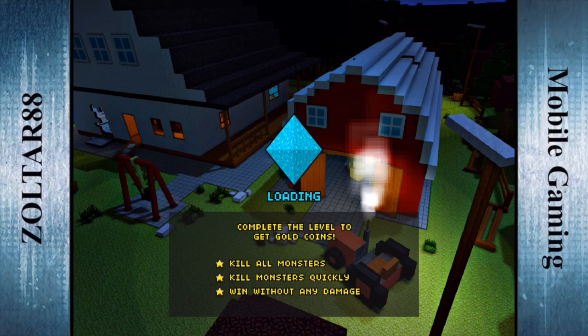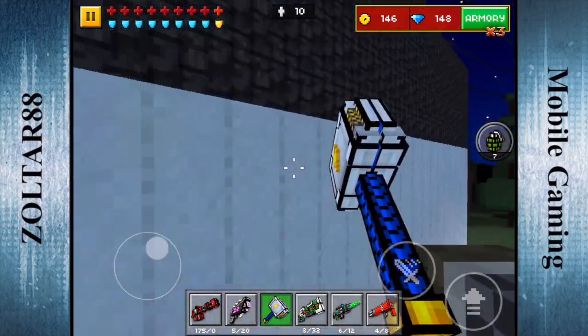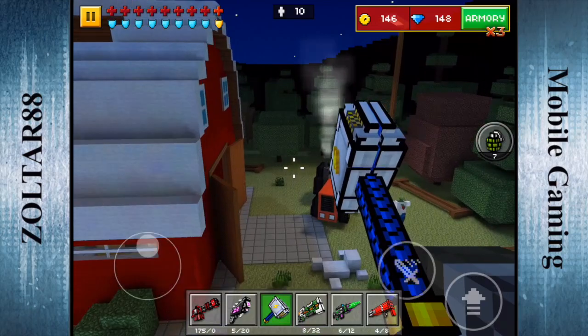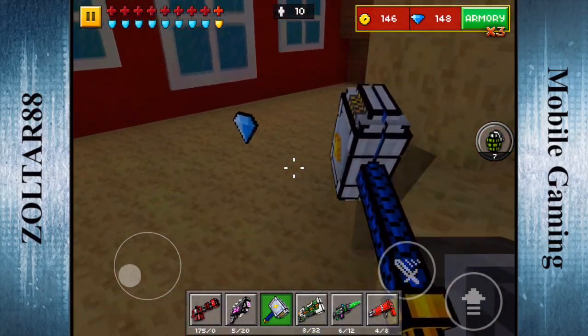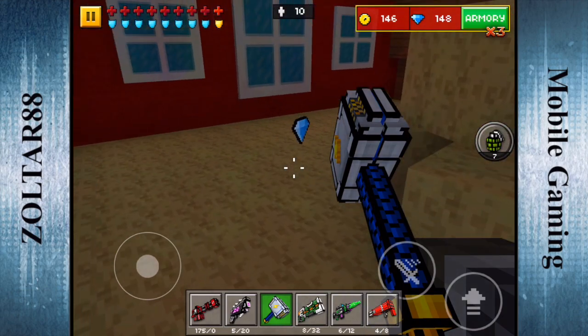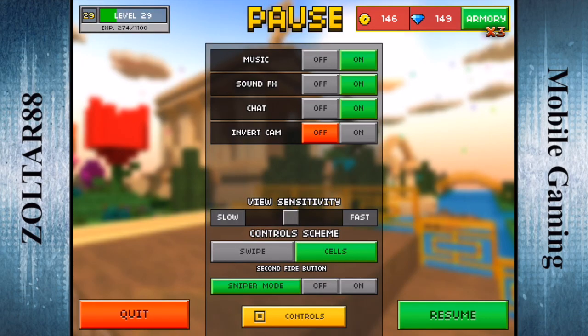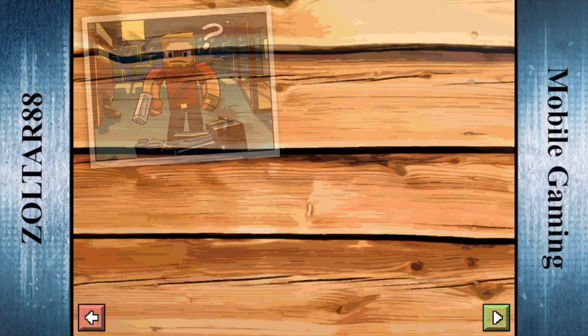The gem is going to be located in the barn. So we can just go ahead and run all over there. You walk in the barn here and up here you're going to see your gem, just right on the second story here. You can go ahead and collect that. So let's move on to the next one, which is going to be located in the cemetery.